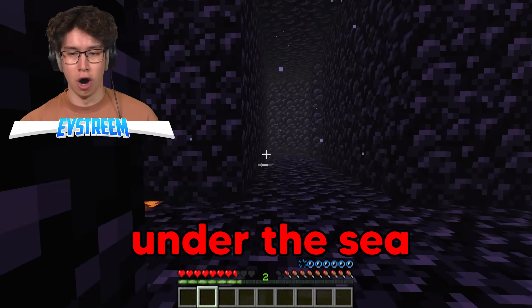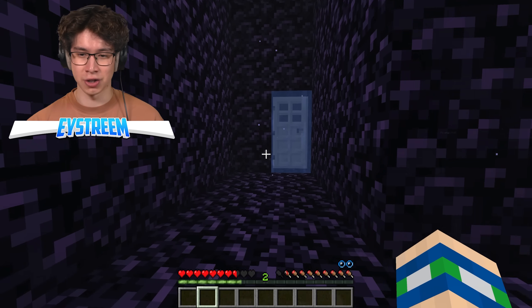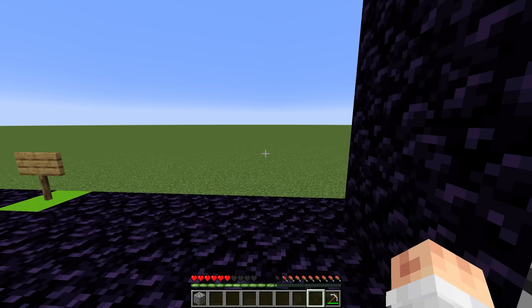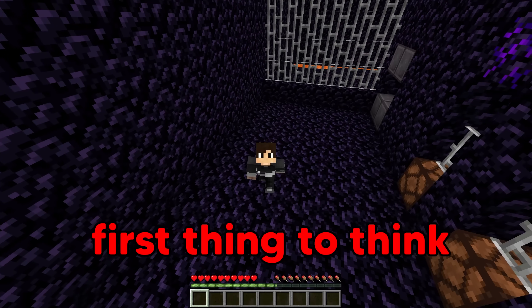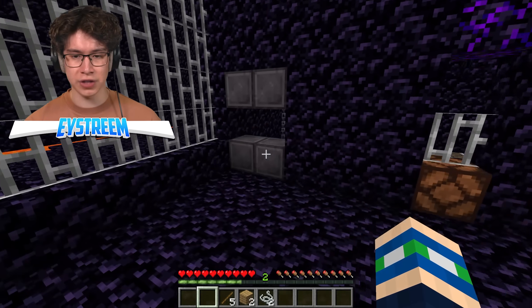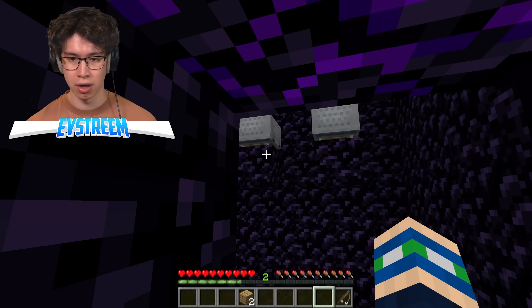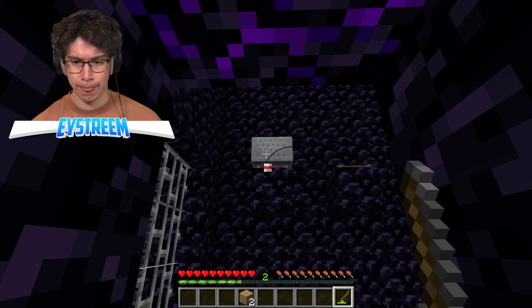I found a chest — it has a stone button. I found the door. Under the sea! I've got five sticks, two oak planks, and two strings. The first thing to think when in a prison and you get two string is that you can make a fishing rod. I need a crafting table — check your surroundings. It's in here! The fishing rod will allow us to pull things toward us — and there's mine carts. We pull them and the door opens.